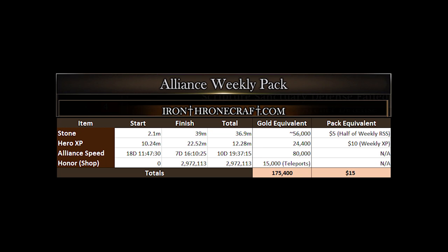So let's look at the breakdown: I got 37 million stone, 12.25 million Hero Experience, about 11 days worth of Alliance speedups, and 3 million worth of honor. If you do the math on that, it adds up to 175,000 gold. Or if you were to buy those things in other packs, it would have been about 15 bucks using the other limited time packs — and that's all from one Alliance Pack and just refreshing those quests a ton of times.